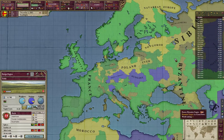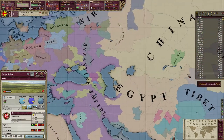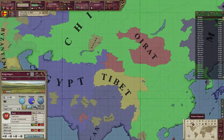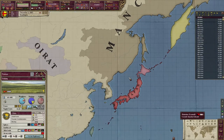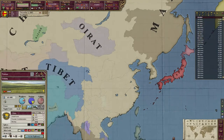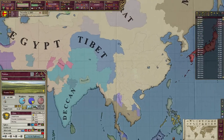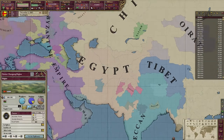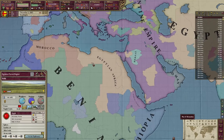The Byzantine Empire is number 3, we are number 2, and the first one, as it usually is, is China. China is the number 1 great power and they have conquered most of Russia. Manchu still exists though, and Korea is split between China and Manchu. Japan is around, Deccan is around, and Egypt is for some reason based elsewhere but they do have holdings there.